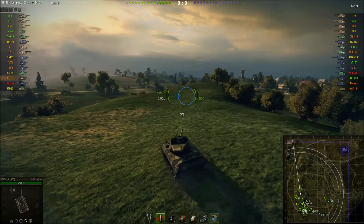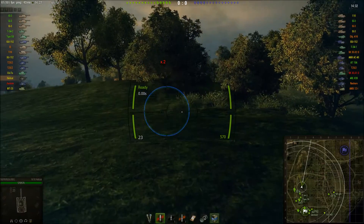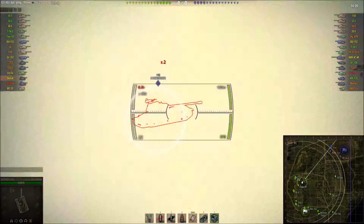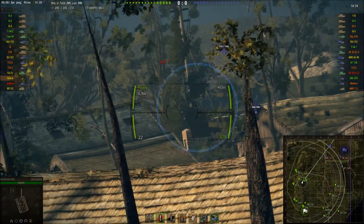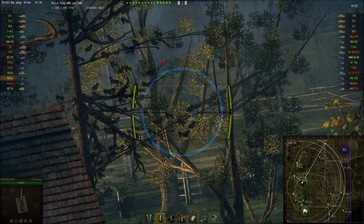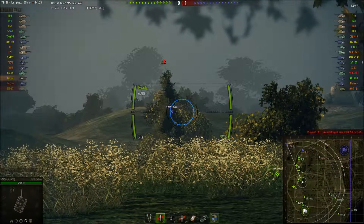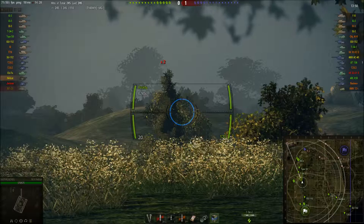I'm going to get in a bush. I'm not going to be one of those people who just rushes down this line. I see a WZ-110 with its side exposed — fun fact: the 110's fuel tanks are on that side so I could set him on fire. This replay was a long time ago so I'm not sure what happens. I'm trying to get a shot on that D-341.